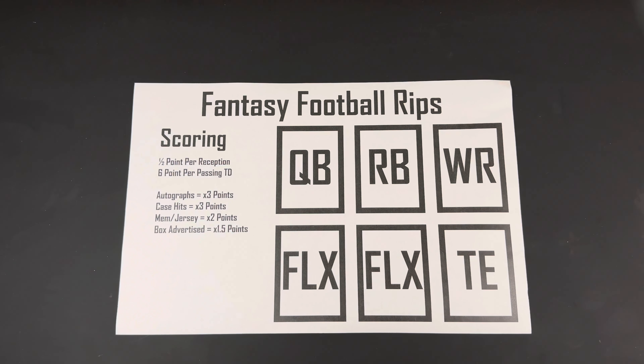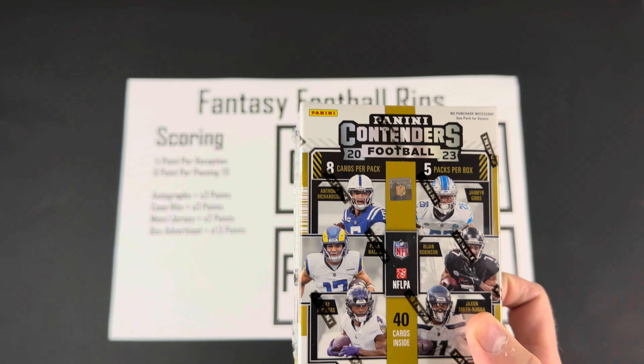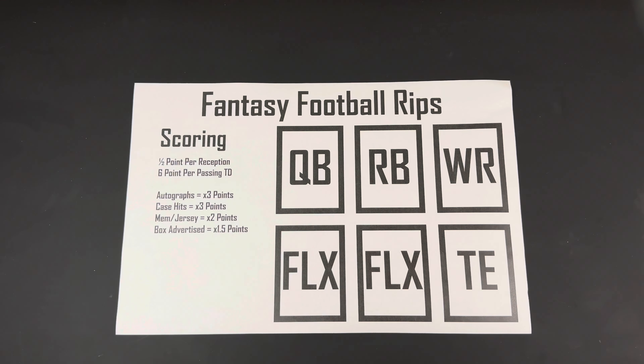If you want to play along with us, rip either two value packs or a blaster. Comment with what your lineup is to see if your score would have beat us — it's a fun way to rip throughout the season. We're going to try and do more of these, but being week two it's hard to find some of these boxes. Panini hasn't been putting them out or they're not on shelves, but we'll post in the community feed the week we're going to be doing them, so you guys can get your stuff together and try to beat us.